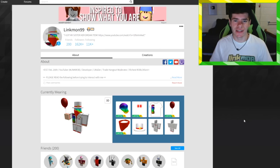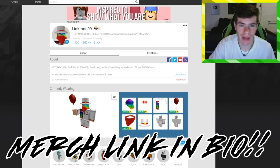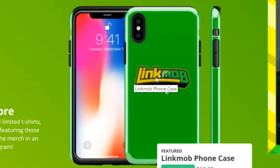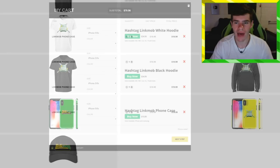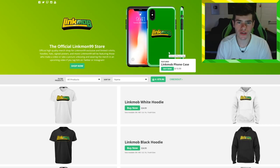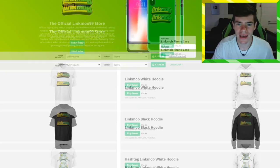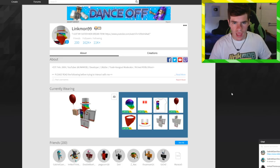Before I get into that, we just dropped new Link Mob phone cases. I'm decked out in Link Mob merch right now — the shirt, the hat, and more coming soon. If you go to the Link Mob merch shop at linkmon99.merchforall.com, you'll see a featured phone case. There's a green one and a yellow one. Select your phone from the drop-down — all iPhones, Galaxy phones, even the Note 8. If you get one, tag a picture on Instagram with me and I'll feature you.